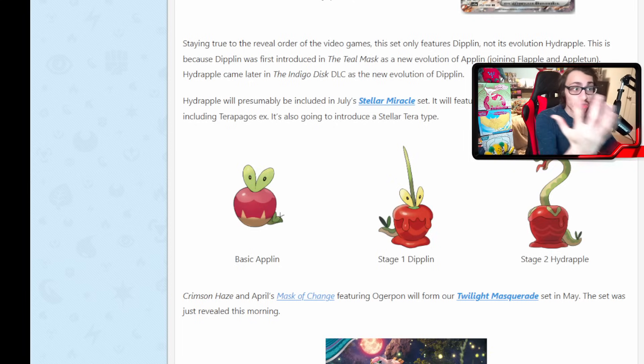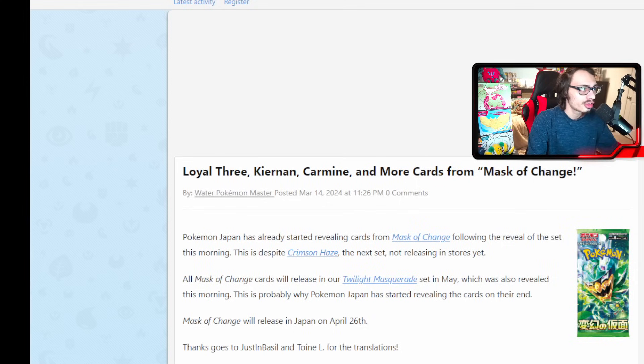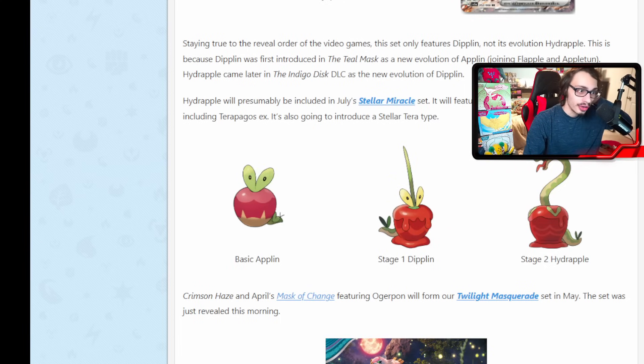All these cards are from Crimson Haze in Japan, and some of the new cards are going to be in the Mask of Change set in Japan, but all these sets are releasing in our Twilight Masquerade set coming out in May. If you want to go watch the Orgerpawn reveal video I uploaded earlier today, check that out after this. If you are new here to the second channel, subscribe down below — we're on the road to 12,000 subscribers. I'll leave a link to PokeBeach if you want to check out what these cards do more in depth.